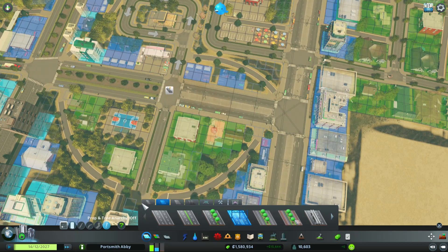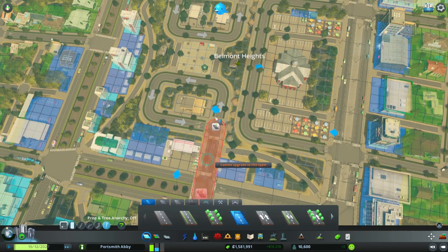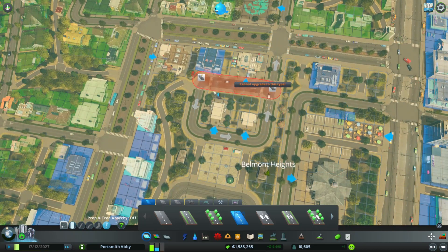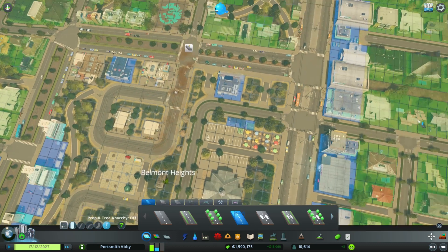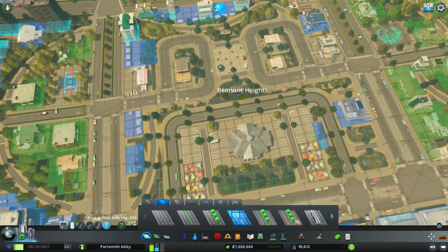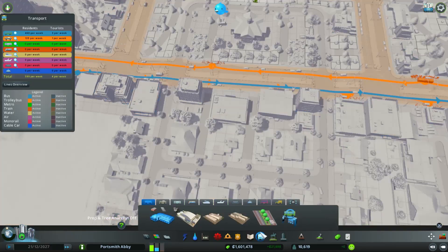Now, near our hub we can make these one-way roads — so these are all going to be trolley roads. Since I'm on the one-way trolley roads, I'm going to upgrade over here as well. I do not need to grab the medium roads for these — I just need to upgrade these roads. We're going to make this a little complicated — actually no, not at all. We'll go to our trolley lines.